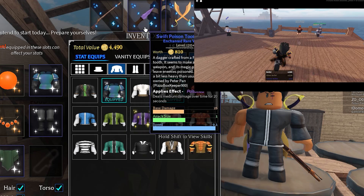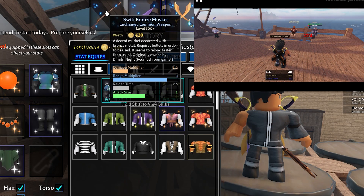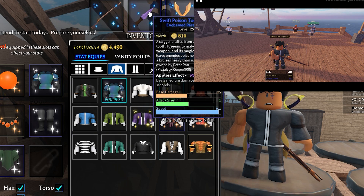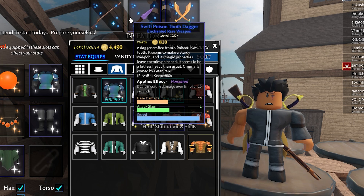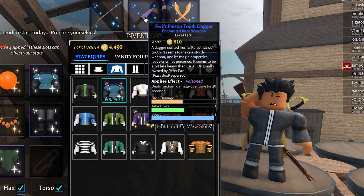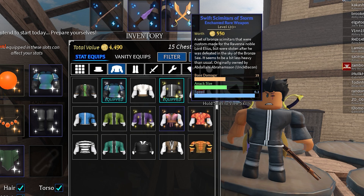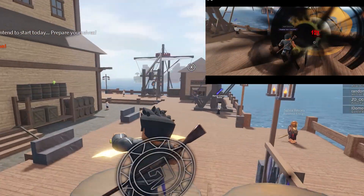For weapons, I'm using a Swift Bronze Musket for those quick sniper shots. I'm also using the Poison Tube Dagger because it does 9 damage a tick — 11 damage a tick without imbuing it with Shadow. And of course we've got the Skin Avatar of the Storm with the Swift enchant.